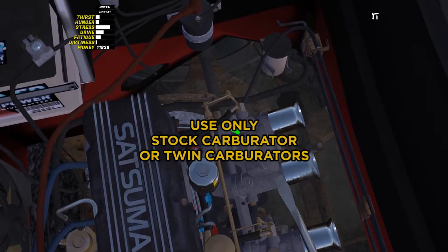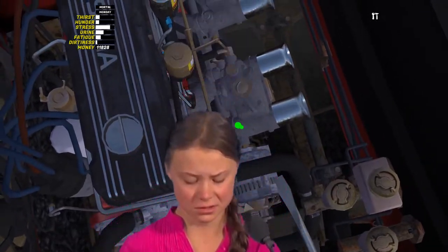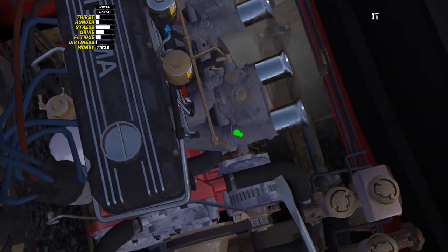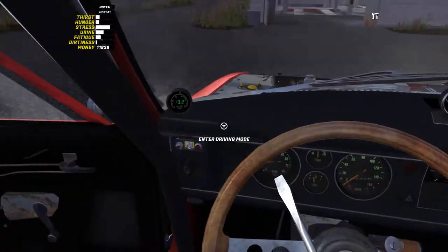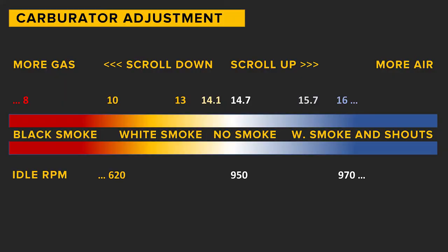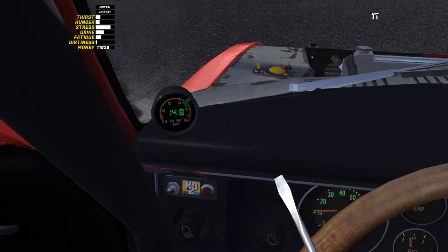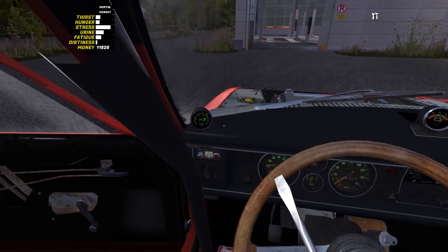Besides, keep in mind the new emission standards. Ensure that the fuel mixture in your Satsuma is quite poor — the value on the AFR gauge must be greater than 14.7. For those who adjust the carburetor just by feel, keep scrolling up until you hear shouts from the exhaust, then scroll down a bit. Remember that you can only adjust the carburetor when the engine is warm and the choke is off.